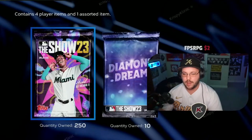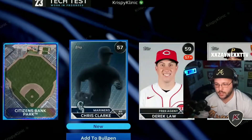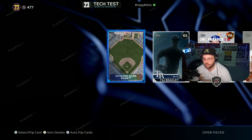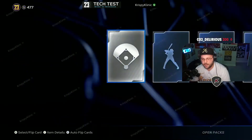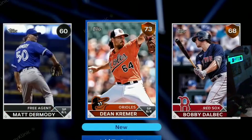We got 10 Diamond Dreams, let's run it baby. Bronzes — nobody cares. I want to see what the diamond animation looks like. Give me a diamond somewhere. Silver, Barry Larkin — come on baby, give me diamonds! Oh my god, oh hell no man, what the heck — get your ass on.